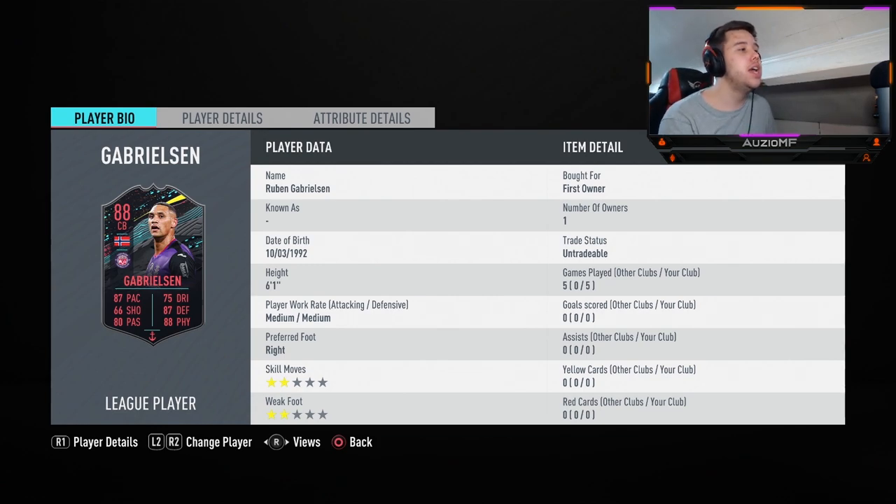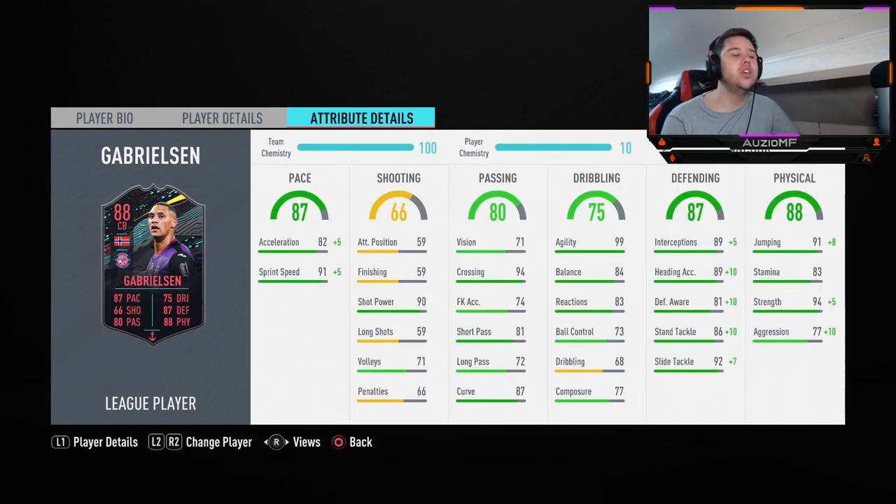He is 6'1", he has got that nice reach on him to intercept the ball in a centre-back position. Medium, medium work rate — doesn't really matter for a centre-back, as long as he stays back while attacking. He's got two-star weak foot, which is not a nice sight to see, especially passing-wise. He is on an anchor chemistry style, on 10 chem — 87 acceleration, 96 sprint speed.